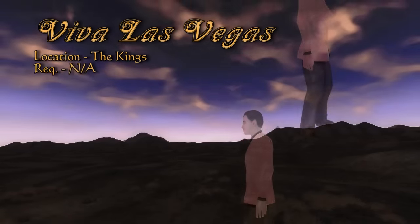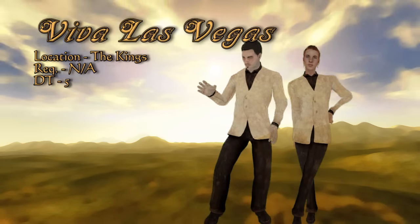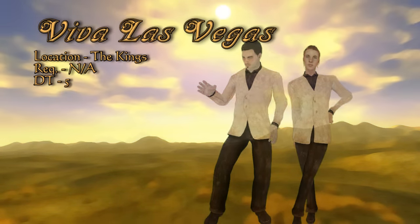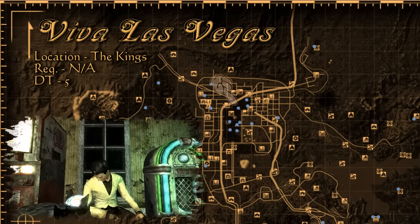While you travel to New Vegas, you are sure to come across one or two of the Kings. Their leader, known as the King, is wearing a tan suit jacket combo known as Viva Las Vegas. Naturally, he's in the King's School of Impersonation in Freeside.